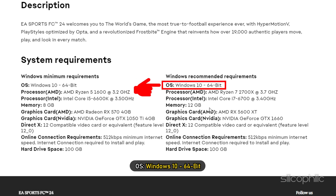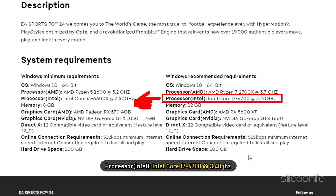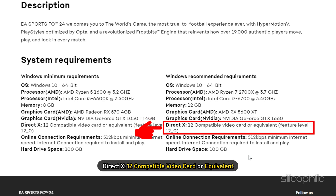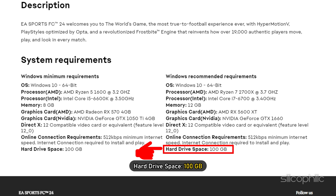OS: Windows 10 64-bit. Processor AMD: AMD Ryzen 7 2700X at 3.7 GHz. Processor Intel: Intel Core i7-6700 at 3.40 GHz. Memory: 12 GB. Graphics Card AMD: AMD RX 5600 XT. Graphics Card Nvidia: Nvidia GeForce GTX 1660, DirectX 12-compatible video card or equivalent. Online connection: 512 Kbps minimum internet speed required to install and play. Hard Drive Space: 100 GB.